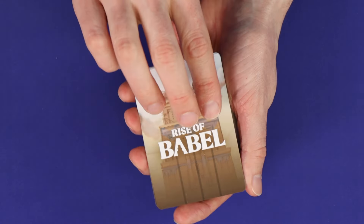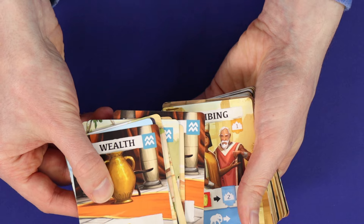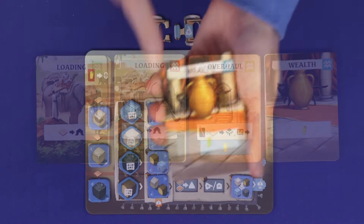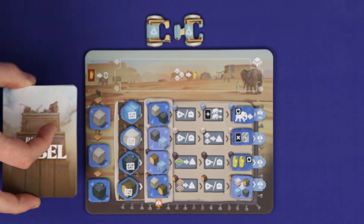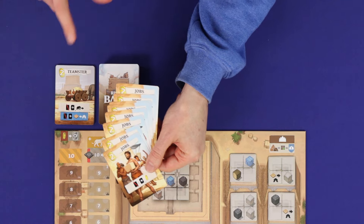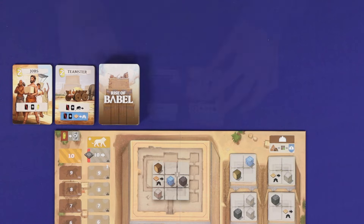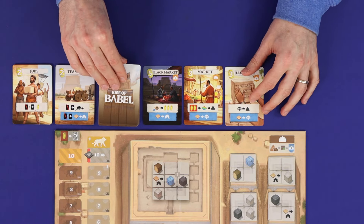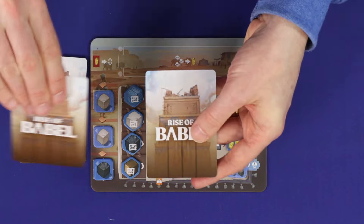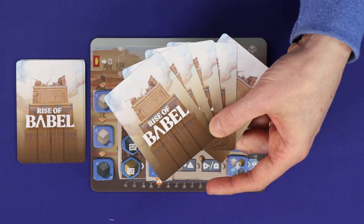Among all of the action cards with this back, find your 10 starter cards — these will show this icon with your colour in the top right corner. Return any starters for unused player colours to the box. Shuffle your starter deck and place it face down beside your board. From all the remaining cards, separate out the cards labelled Jobs and the cards labelled Teamster — these are the reserve cards and they go in their own face-up piles. Shuffle all of the rest into a deck and deal out a face-up row of 5 cards called the Market. All players now draw a starting hand of 5 cards from their personal decks. Choose a first player and you're now ready to play.